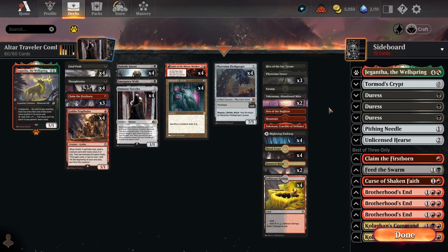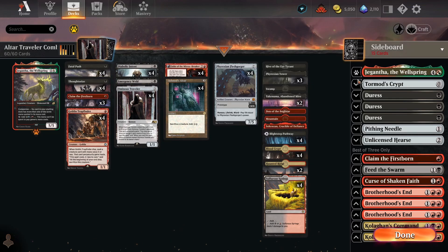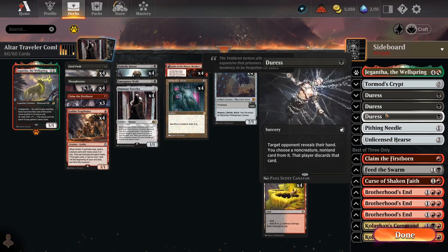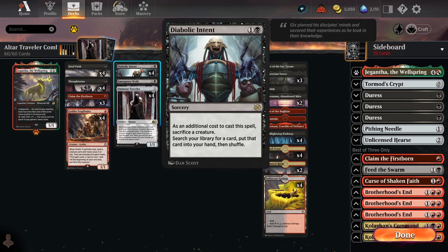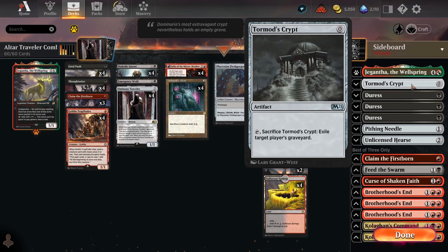Onto the sideboard — I've got one Tormod's Crypt as essentially a tutor target via Diabolic Intent for matchups where graveyard hate is relevant. We also have Unlicensed Hearse for more density of graveyard hate in matchups like Kethis Combo or Izzet Phoenix. I like Tormod's Crypt over a second Unlicensed Hearse or Soulguide Lantern because there are instances where you need the graveyard hate the same turn you play Diabolic Intent. With only two mana available, you can Diabolic Intent, get Tormod's Crypt, and play it immediately — which is really huge.